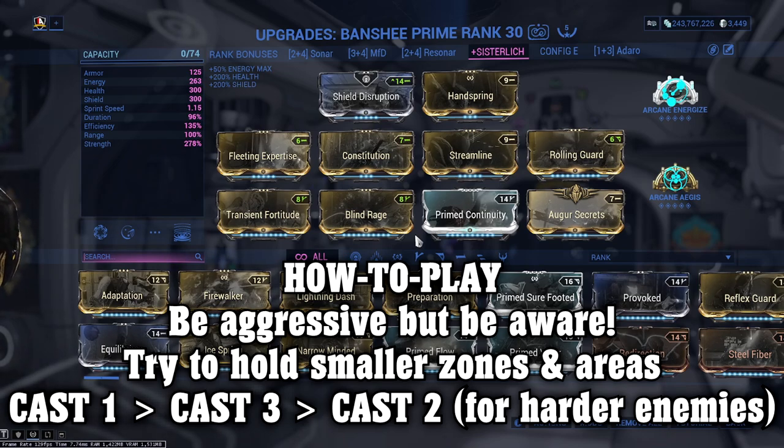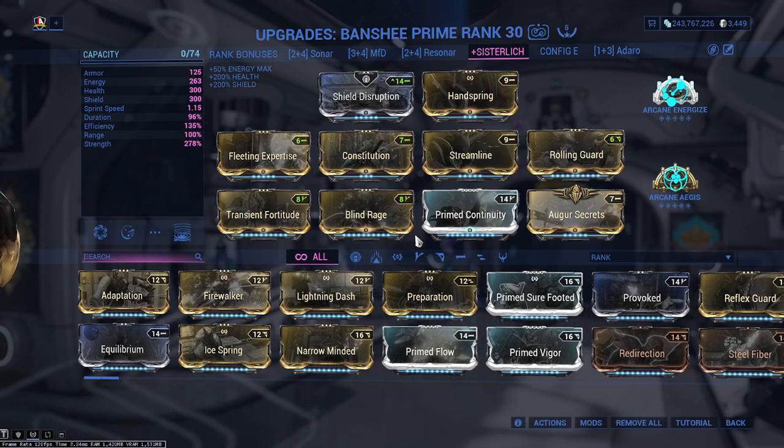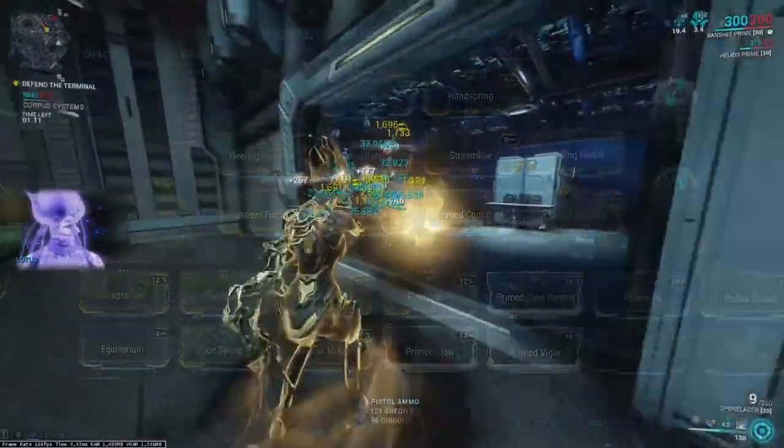Strength — Banshee has been known to be one of the best damage dealers within Warframe due to her scaling Sonar, providing herself and her team with great DPS increases. However, Banshee lacks survival. Pouring mods into the build to bump your strength up to 270% offers Gloom to max out at a 95% slow to enemies whilst also buffing the Sonar DPS output. Offense and defense at your hands make strength the more important stat to lean into.